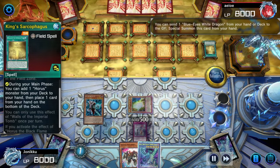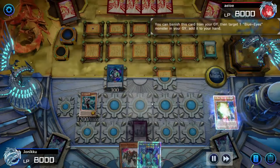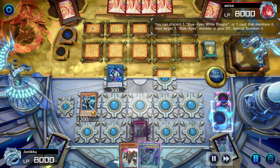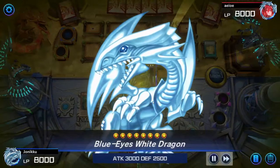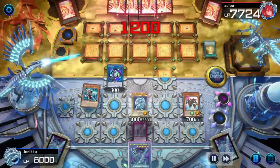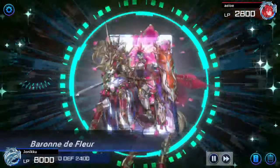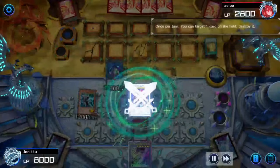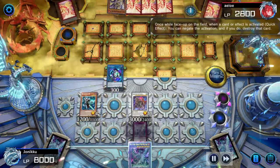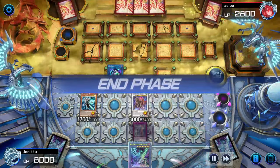I used Dictative D to send Blue Eyes from my deck to the graveyard. I Link summoned the White Stone of Ancients, then Link summoned Linkross. And then I got Blue Eyes back to my hand, just so I can summon it with Dictative D. So I summoned Blue Eyes and then summoned Assault Synchron. I didn't Synchro summon here because I wanted to deal more damage first, then Synchro summon. I believe I destroyed my opponent's field spell. My opponent did something, so I negated it — I got negated and destroyed. Then I ended my turn.